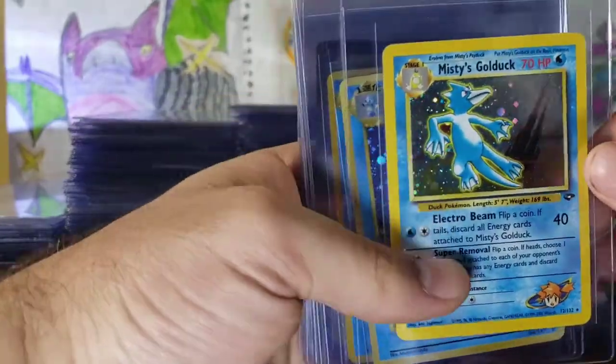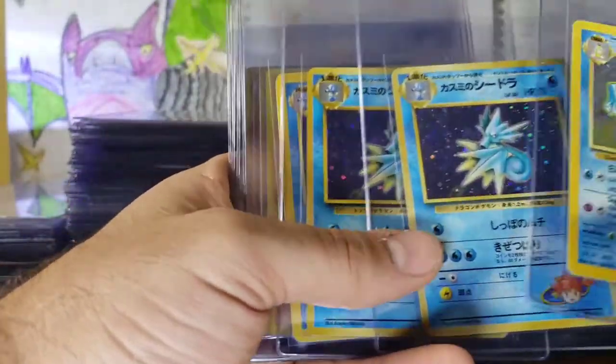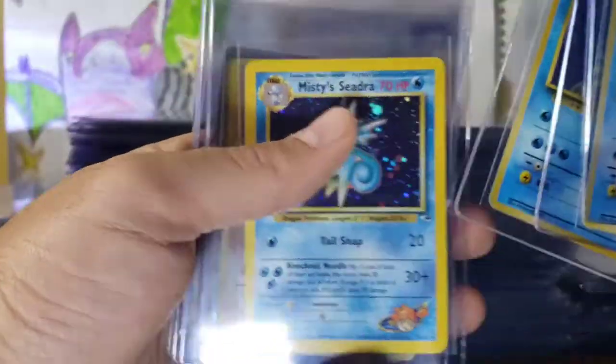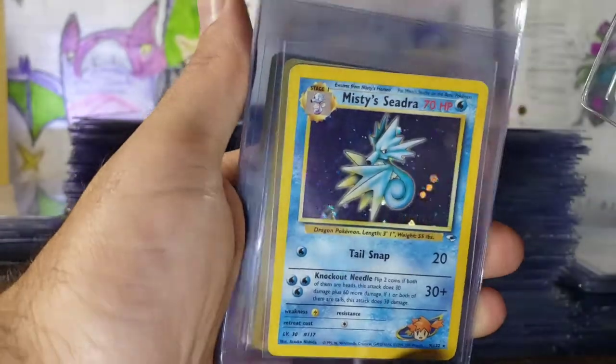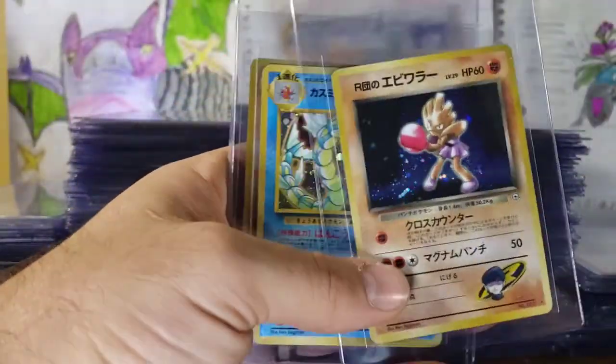We are getting into Misty's Golduck, holographic, pre-release. You can just see that right there. And you guys can see Orion's belt there as well — that's pretty cool. Swirl at the bottom. Hitmonchan.